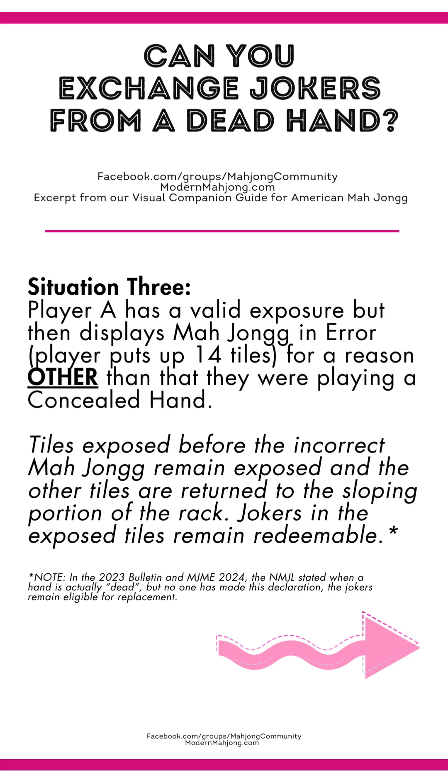Situation 3: Player A has a valid exposure, but then they declare mahjong in error — not because it was a concealed hand, but for some other reason. The tiles exposed before the incorrect mahjong declaration stay up on the flat part of the rack and jokers can be exchanged. All the other tiles are returned to the sloping part, so the jokers in the exposed tiles are still redeemable.